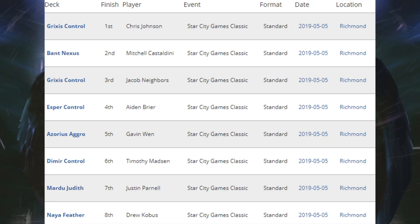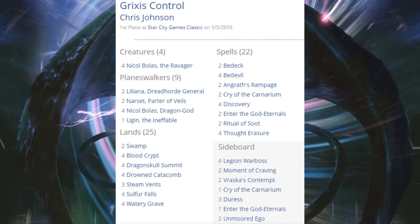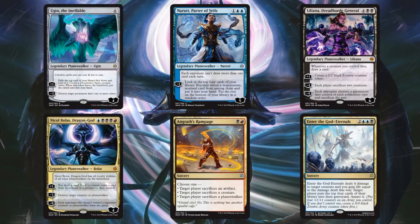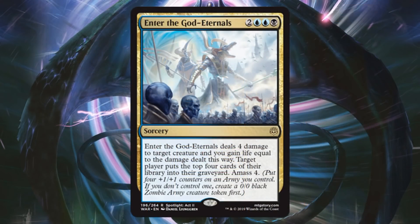Let's look at the first place Grixis Control build. This is a deck a lot of people aren't surprised to see do well the first weekend, with Nicol Bolas Dragon-God being out there from the new set. Four Nicol Bolas the Ravager as your creatures in the main, and a lot of control elements — four copies of Bedevil — but a lot of cards from the new set: Ugin the Ineffable, Narset Parter of Veils, Liliana Dreadhorde General, Nicol Bolas Dragon-God, Angrath's Rampage, and Enter the God-Eternals. The sideboard has another copy of Enter the God-Eternals.